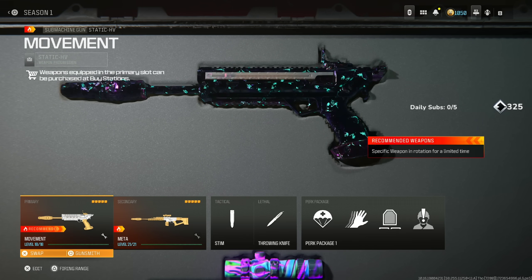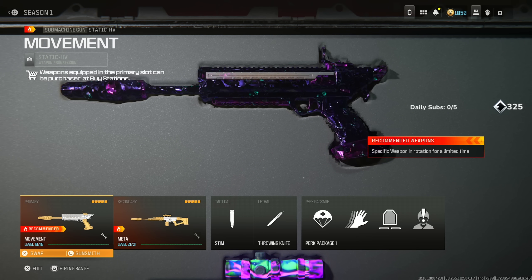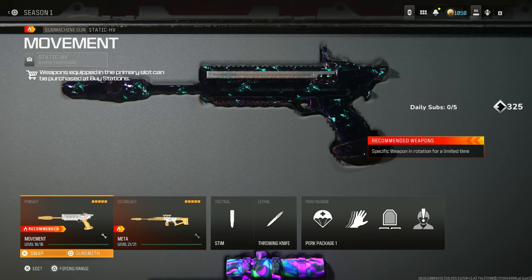We're going to start out with number 1, which is a Static HV SMG. This has the fastest TTK for an SMG and it's absolutely deadly up close.